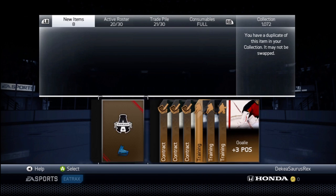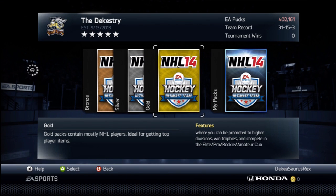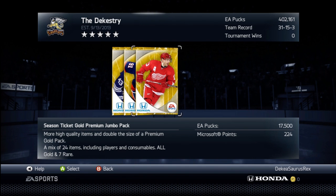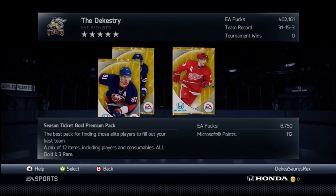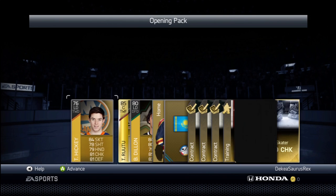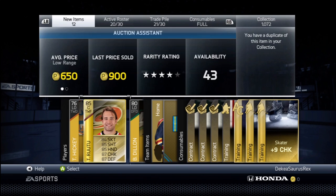With bronze packs it takes a while and you're not going to be making thousands of pucks — you won't get anything amazing. The last method is gold packs. I've made a lot more success buying the premium gold pack — the middle one. That one usually performs a lot better for people. I'll open one right now. It's fairly decent but this pack definitely wasn't anything special.